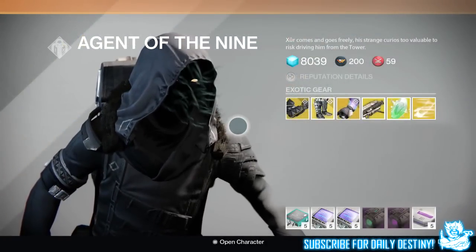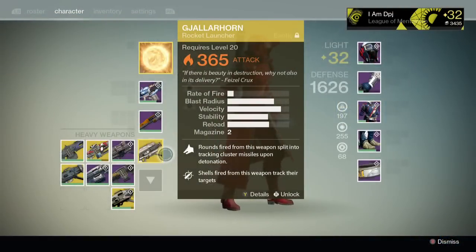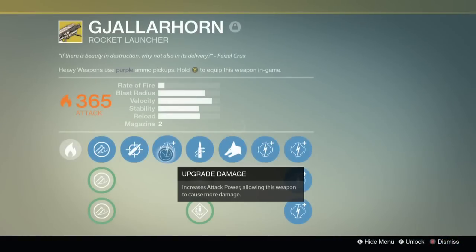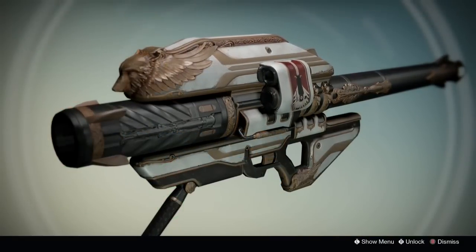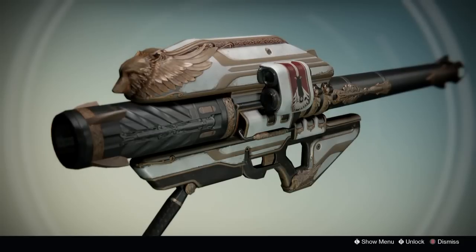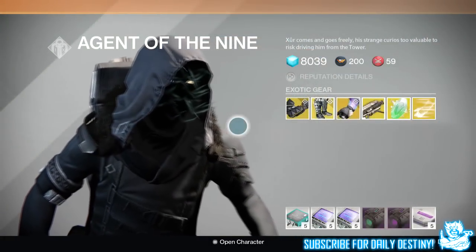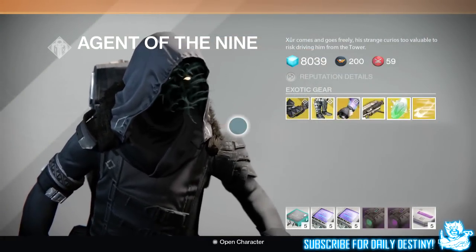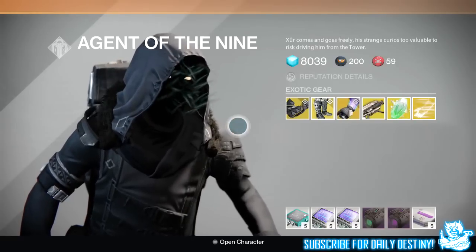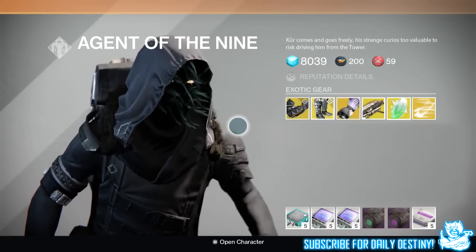Moving on to the weapon of the week — I'm going all out in this video. I believe he's going to bring the Gjallarhorn. It's been dropping for absolutely everyone: people getting it from the silver tier package in Trials of Osiris, people getting it from the level 28 Prison of Elders, people getting it two runs in a row. So many easy ways to get it — why wouldn't Xur bring it too?